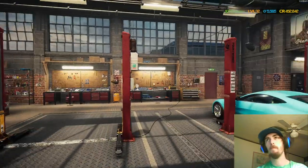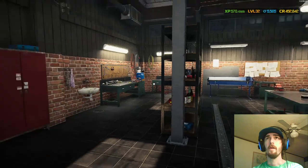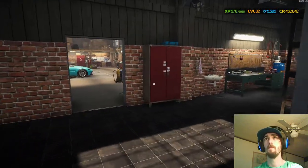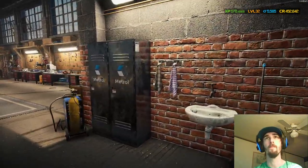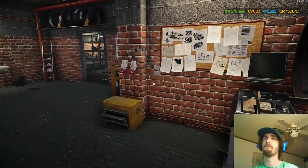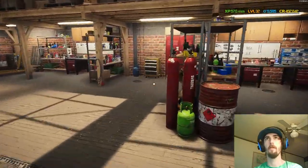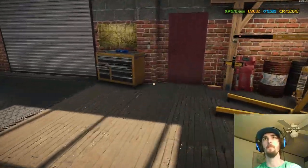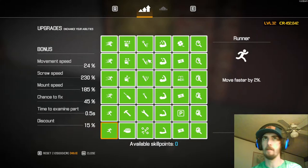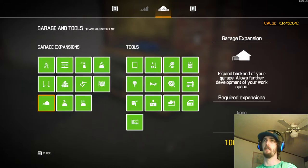Over here is the most important room in your garage for sure. Everything in here is super important. There are toolboxes scattered all the way around your workspace and you can use any one of them to do these upgrades — it doesn't matter. As you can see, I have everything, and it shows you all your stat boosts. We'll talk more about mechanic upgrades in a second. I really just wanted to get into the garage and tools part to give you a frame of reference.